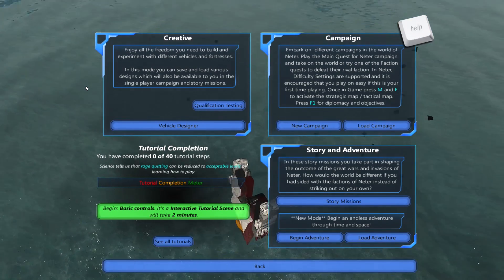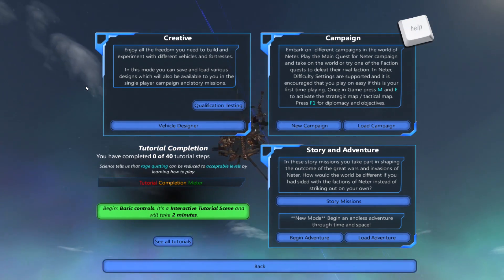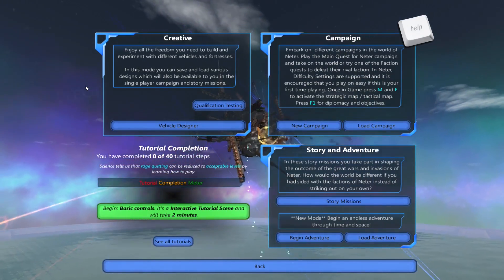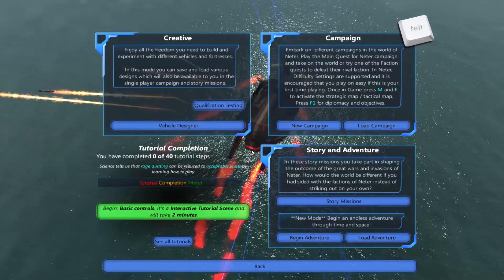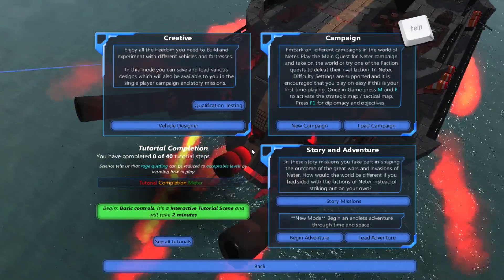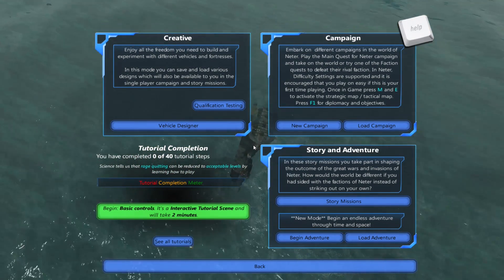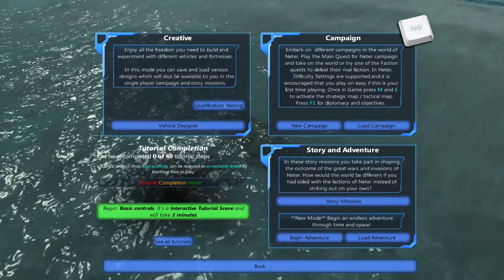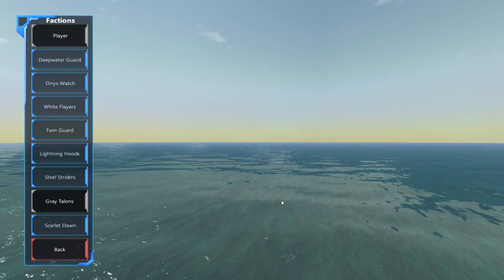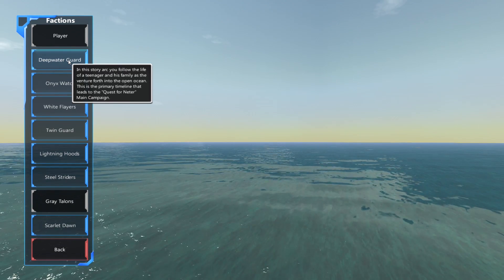Oh wait — the campaign is like a skirmish, and Adventure is an actual story mode. I'm trying to read but the audio is too loud. That thing is sinking — don't go! Is that a submarine? Not anymore — I don't think it's supposed to be, but it is.